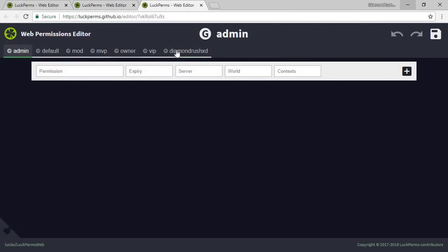As you can see, you have every group you created — admin, default, mod, MVP, owner, and VIP — and well, me of course, since I'm online. Pretty simple like that. I actually love this feature.